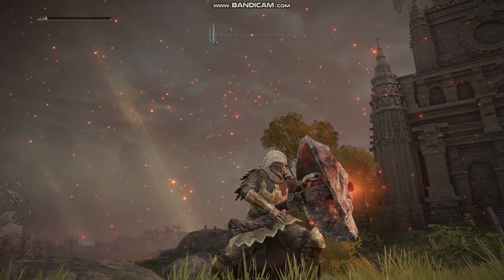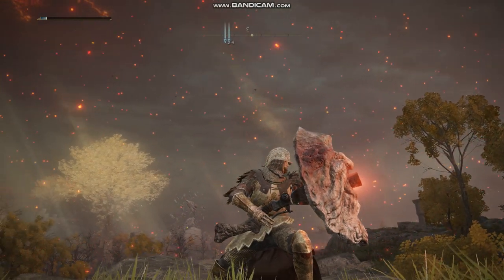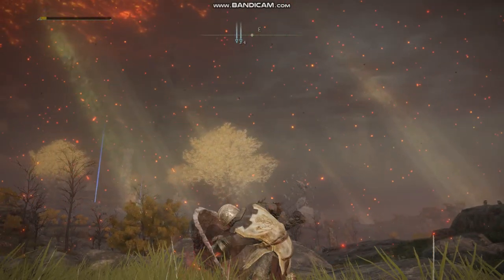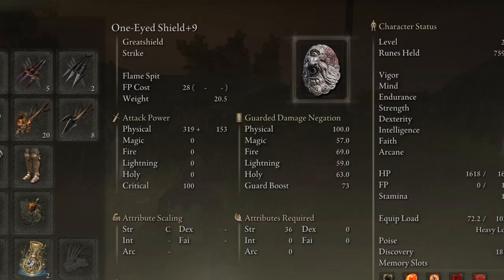Hello, welcome back to a new Elden Ring build video. Today I want to share my cannon gun shield playstyle. You wouldn't think that in a game like Elden Ring there would be guns or cannons, but there is actually one way of getting a kind of hand gun cannon sort of weapon. Allow me to introduce you to the one-eyed shield — it's just a shield with a hole in the middle which has a miniature hand cannon that you can fire projectiles from. As an avid fan of muskets and gunpowder powered projectiles, I think this is one of the coolest weapons in the game.